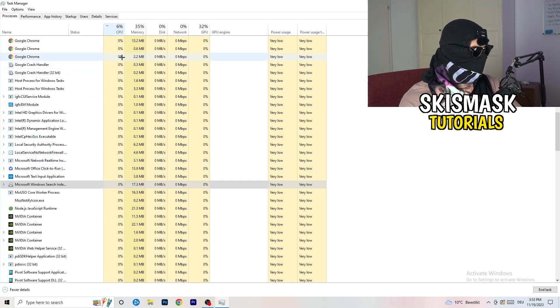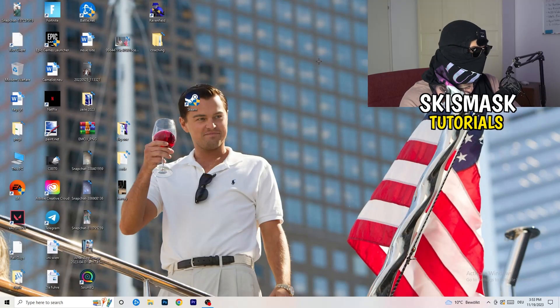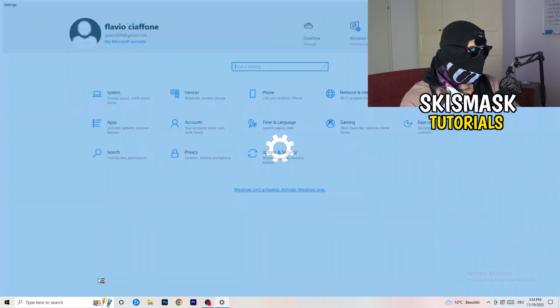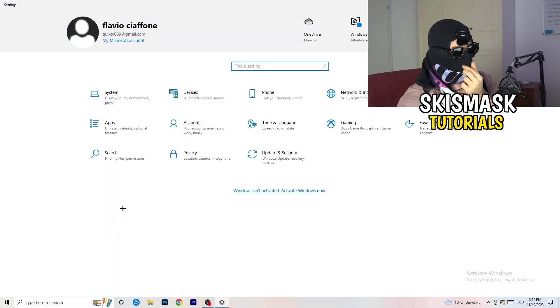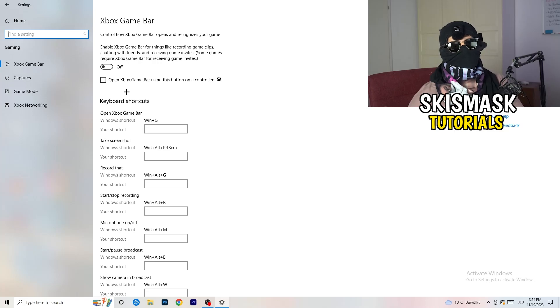Once finished, close Task Manager. Navigate to the bottom-left corner and click your Windows symbol, or press your Windows key, to open Settings. Go to Gaming, and turn off the Xbox Game Bar — you don't want it running in the background. On low-end PCs especially, Xbox Game Bar causes a lot of trouble with not launching and not starting.